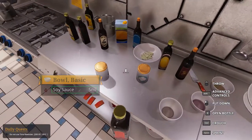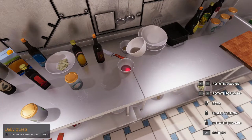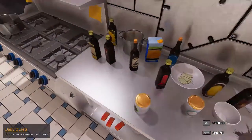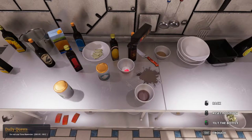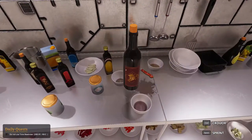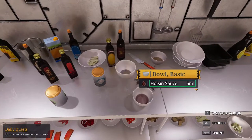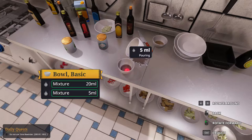Soy sauce 5. And hoisin is basically just seafood, I think. Hoisin sauce — better pour it here. It's 6, let's pour it to 5 because I think it's 5.5, so it's okay. Yep, 5.5.